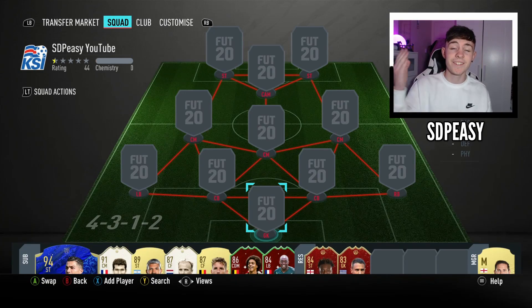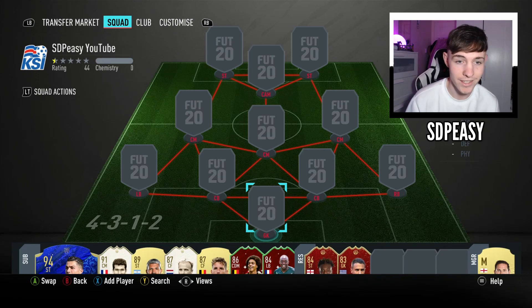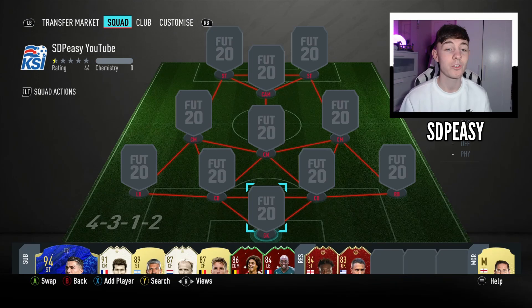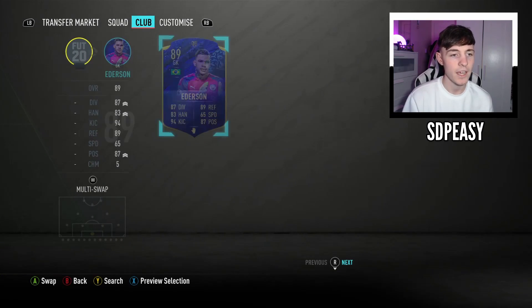What is up guys, SDPZ here and today we're bringing you a squad builder on FIFA. This is a two million coin team. I made a recent purchase to improve the team literally about two minutes before recording — his special Headliner card, which you've seen in the thumbnail. This is a million coins more expensive than my last squad builder, with some of the same players but some better cards.